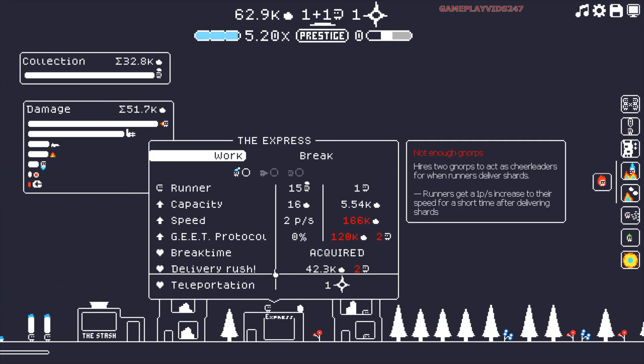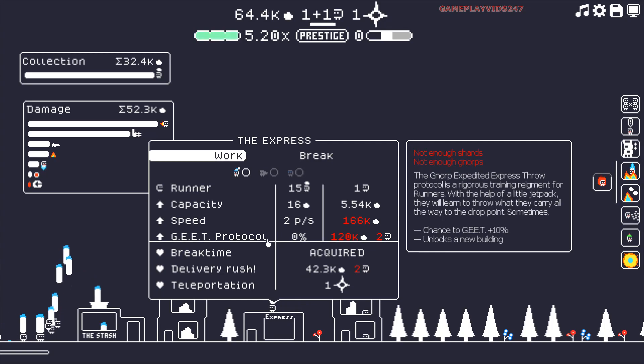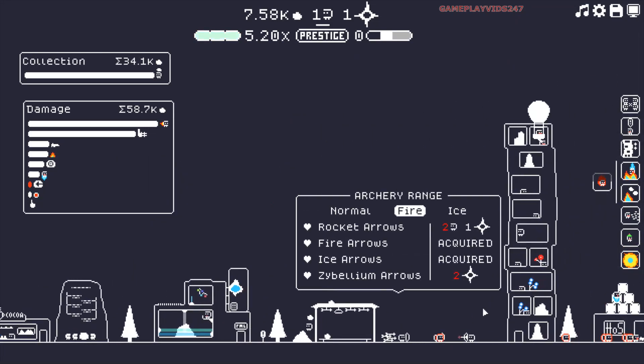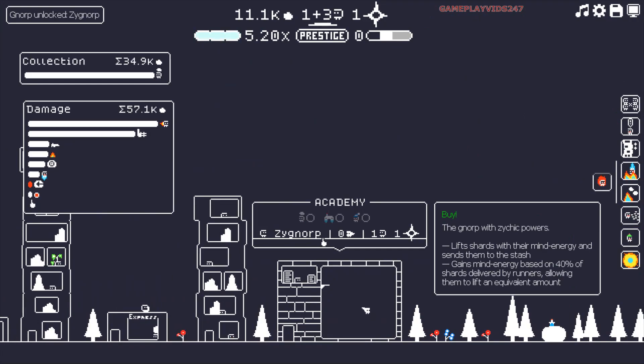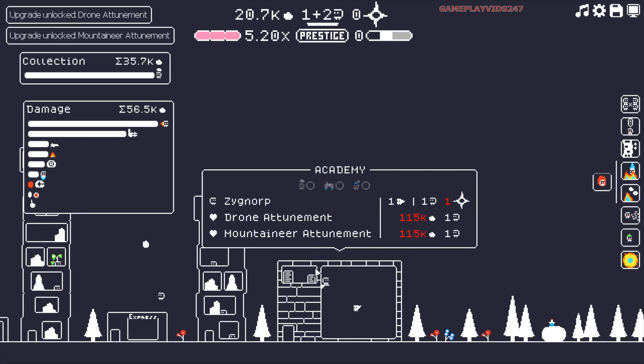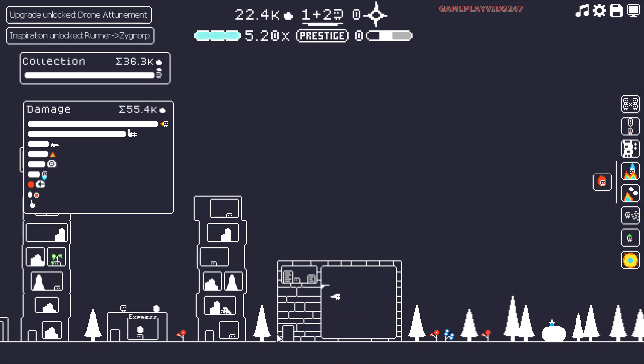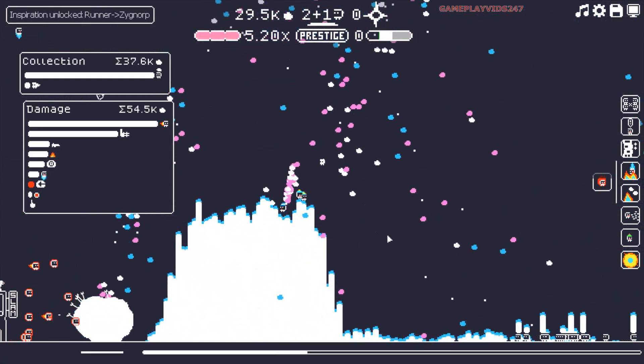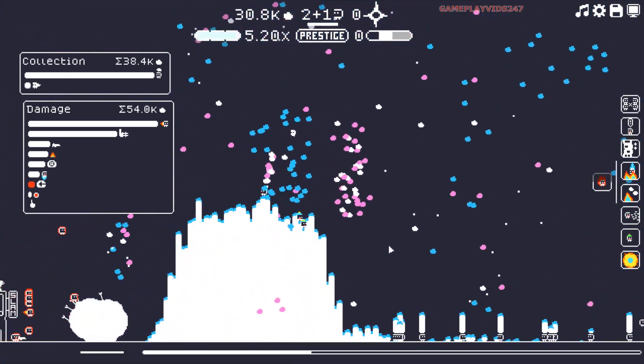Delivery rush. Runners get a one pixel increase to their speed for a short time after delivering shards. Okay. Then you have the G-E-E-T protocol. Let me purchase the academy. I've never purchased this building before. This could be a good one. Where's that now being built? On the right side here. ZyNorp. Norps with Zynic powers. Lift shards with their mined energy and sends them to the stash. Gains mined energy based on 40% of shards delivered by runners. Allowing them to lift the equivalent amount. Okay. I guess I'll purchase that. It's going to cost me a star, but... Wow. Look at him go. Okay. We have a flying little Norp there. Interesting. I just thought I'd give him a try. I've never purchased him before.